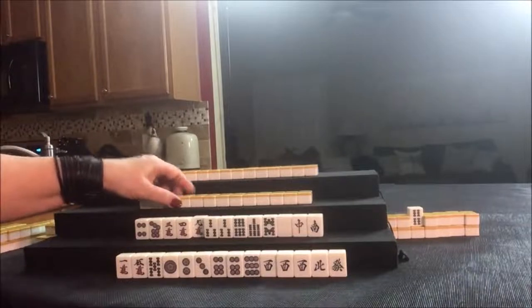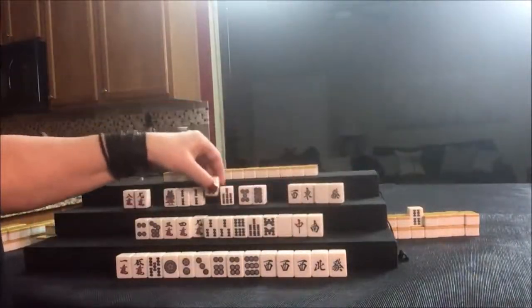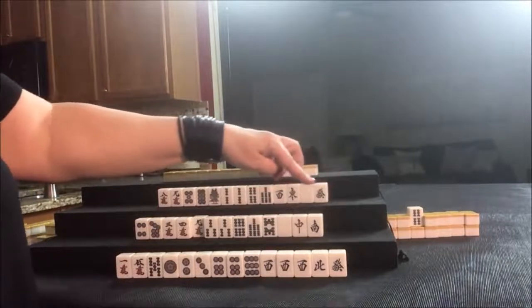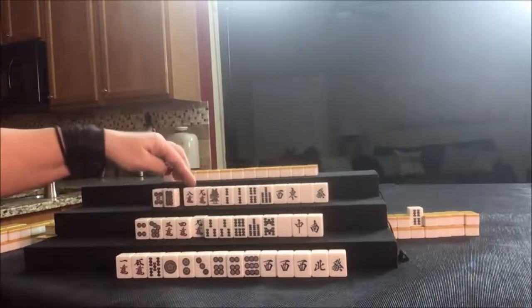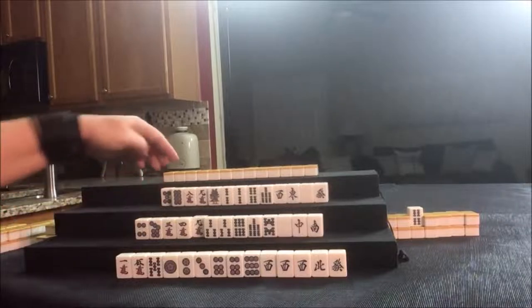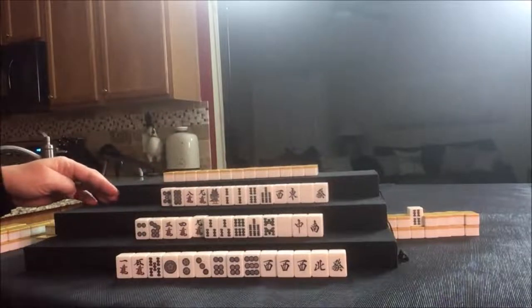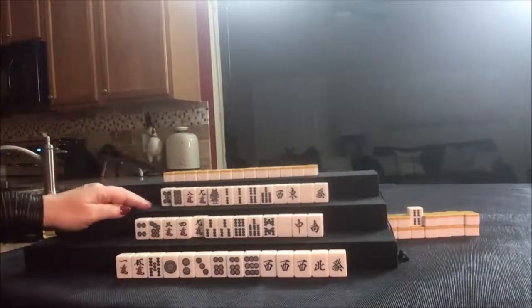Let's see what we can do for West. We have bams — that's good potential for using Dora — and single honors. We have an eight-nine, that's a potential Chi. I think I would start by discarding the five dot. We have eight, eight, nine, seven — we could maybe do mixed triple Chi. It's pretty light with the eight and seven in dots and bams, but we'll see.